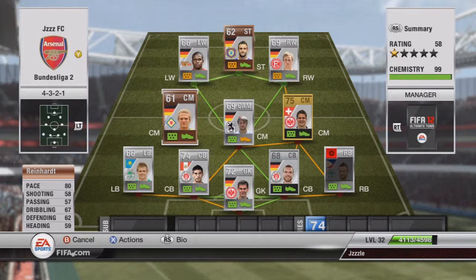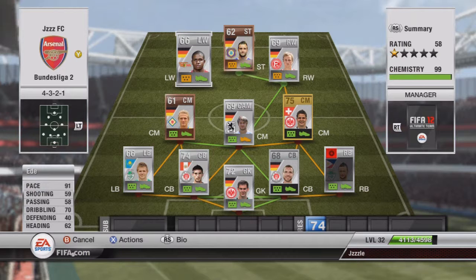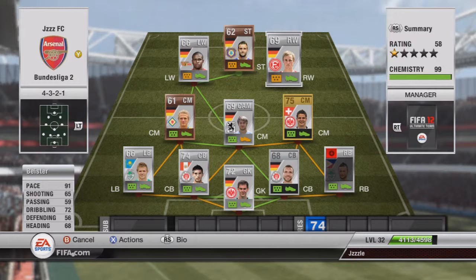The other centre mid is Reinhardt — he was probably the worst centre mid, to be honest. He just wasn't doing much for me. He's only 61 rated, so his stats aren't amazing, but he's got 80 pace so he can help speed the game up. At left wing, we've got Ede — 91 pace. He's one of three players in this team with 91 pace. Really nice stats. 59 shot isn't amazing, but he seems to get quite a lot of power behind his shots, which was always nice.